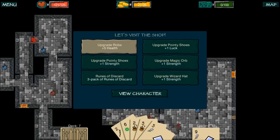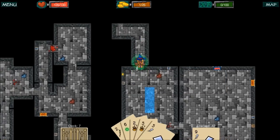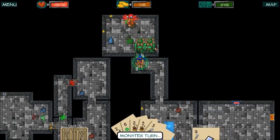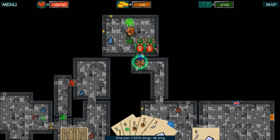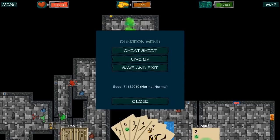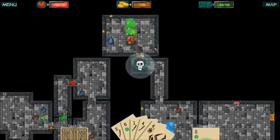These upgrade choices kind of all suck — we'll go with health. It feels like I'm maxed out on intelligence. We're just not having much luck finding the boss, so we're going to end it here. Basically after you beat the dungeon, you get taken to a screen where you can see how well you did and collect gold, then you go back to the original area and upgrade the academy.